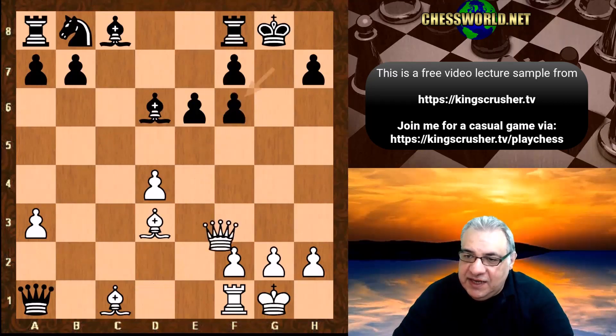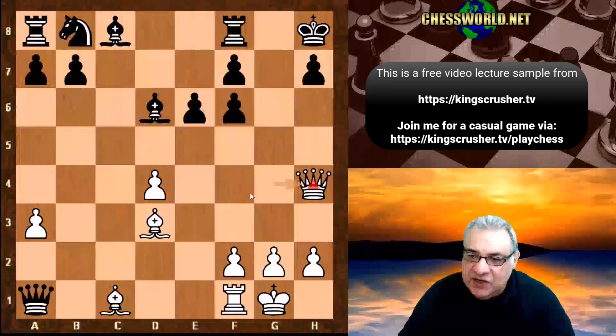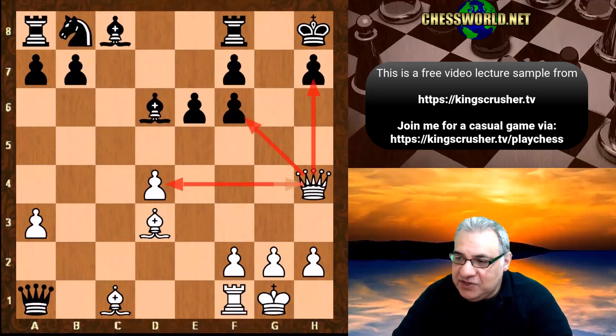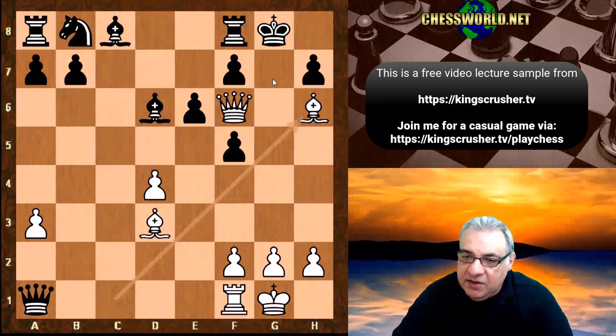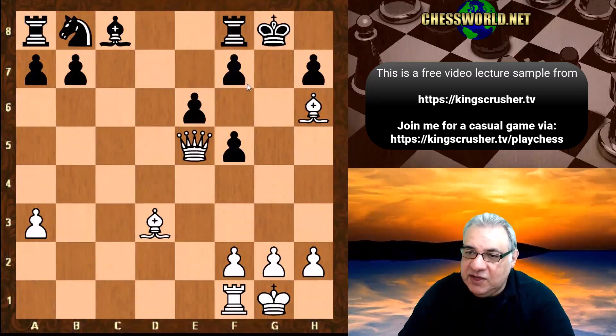If g takes, we have queen g4 check and this is very quick - queen h4, simultaneously protecting d4 and looking at f6 and looking at h7. The mate threat: queen h7. If f5, queen f6 check, and here bishop h6 - how does Black defend g7 now? Black is a goner; Black would have to give up material just to stay on the board a bit longer.